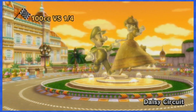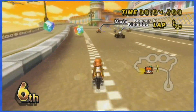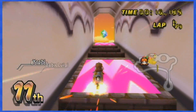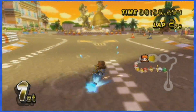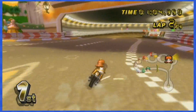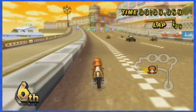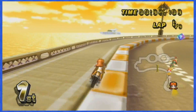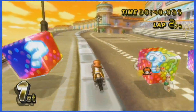Daisy Circuit starts off with a bunch of annoying boxes, but thankfully your opponents can clear them out during the first lap. Pro tip: do not take the shortcut up the staircase, as it contains a deadly item box at the end. The next boxes are spread out enough that you can squeeze in between them. For laps 2 and 3, you can get on the sidewalk to dodge those annoying beginning boxes, which is way easier than trying to squeeze in between.